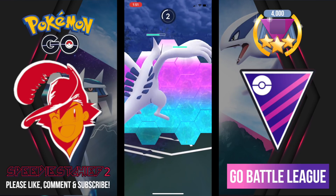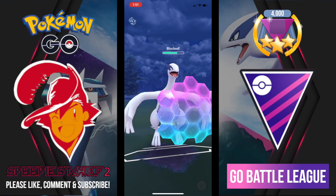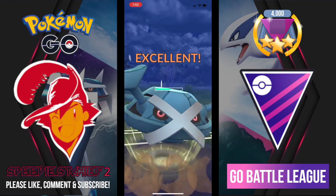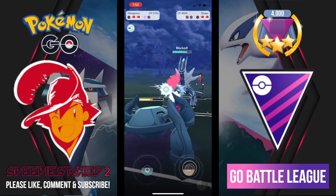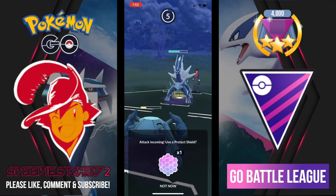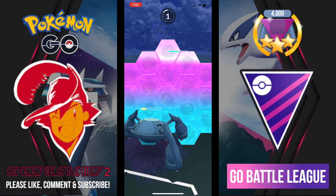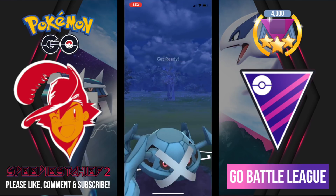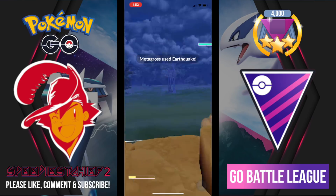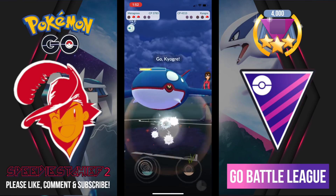In comes my opponent's Dialga and I think it might have Thunder ready, but it's just Iron Head. I swap into Metagross hoping the quick swap will catch my opponent off guard, but they shield that Earthquake. Trying to get to another Earthquake, my opponent gets to a charge move. I have an opportunity to bring down Dialga so I'm going to take it — I shield the Iron Head and fire off Earthquake, bringing down Dialga.